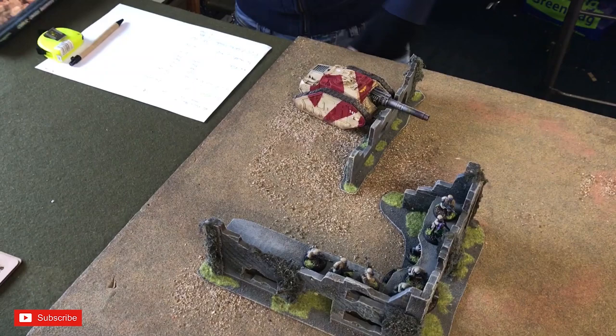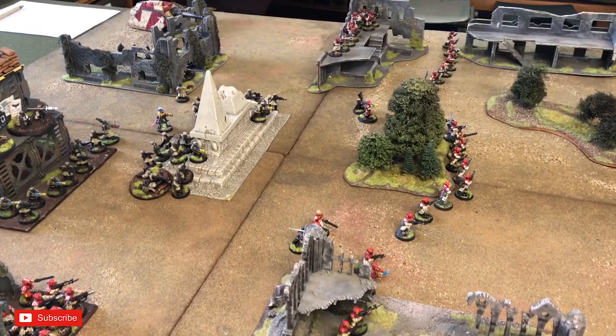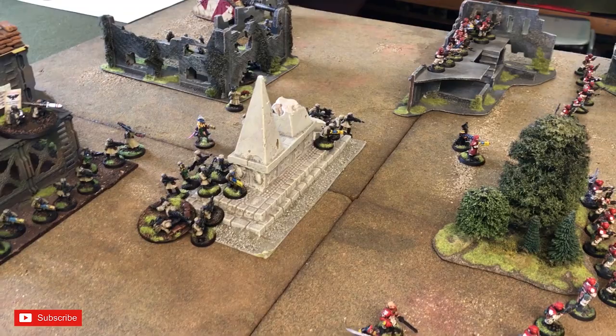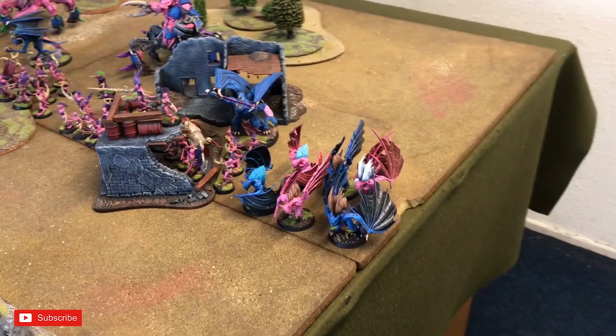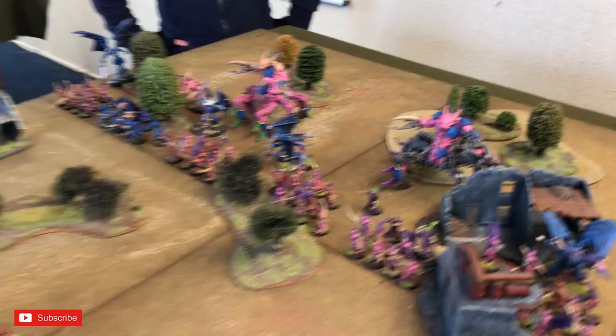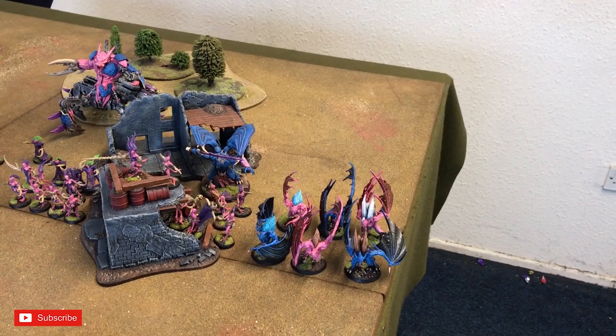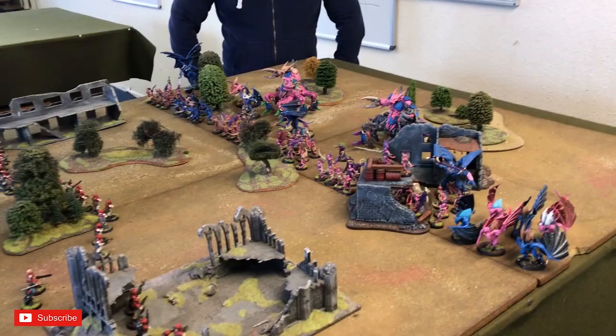The Manticore is positioned here and the Destroyer Tank Hunter is over there. There's no Seize the Initiative or Slay the Warlord — just kill the structure, or try to put as much damage as possible into that ruin to stop them scoring. Chris could try to summon with his characters, but that means standing still in the movement phase. He might leave it until turn three to try summoning more Daemonettes. Everything is on the board, nothing in reserve.